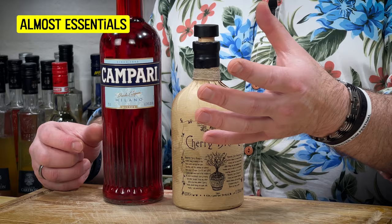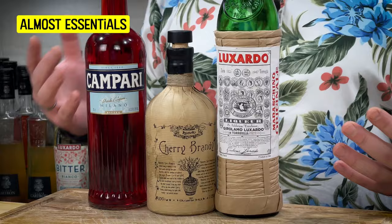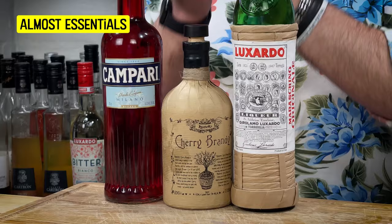Still on cherry liqueurs — it's not a one-product-does-all, because you wouldn't put a cherry brandy in a Hemingway Daiquiri, for instance. You need a maraschino — however you want to say it — which is another cherry liqueur, but they are very, very different. It's colourless, essentially — big, bold, thick, rich cherry. That's what you've got there. So depending on what cocktails you need, you do kind of need both maraschino and a cherry brandy.